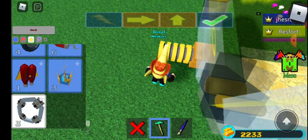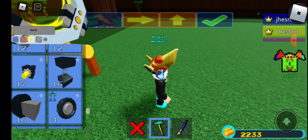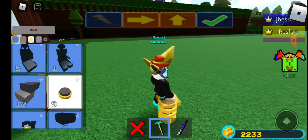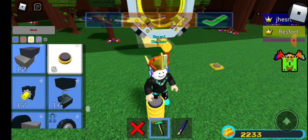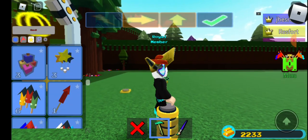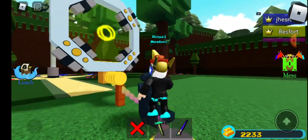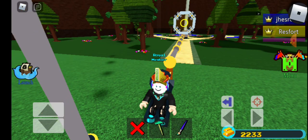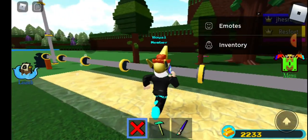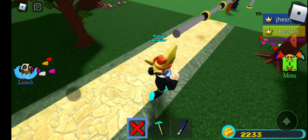Then you place that there. Next, after you do that, you can just not do this thing I'm doing, but I'm doing this because — I gotta stretch that out first. Then after you place that there, move that block right there, then remove the pistons.